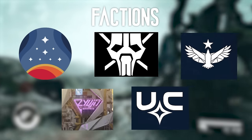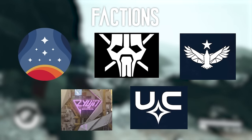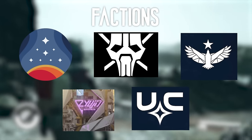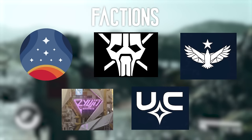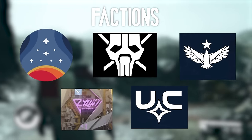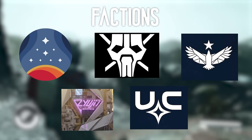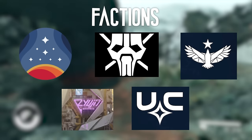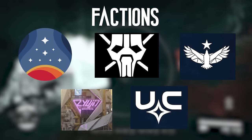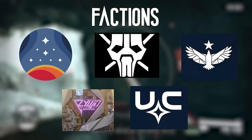The Great Serpent Faith is a religious faction with a particular interest in gravjumping, and their focus on this technology could give players unique advantages in traversing the game. Players should also watch out for House Varun, a dangerous and fanatical religious group whose beliefs are unclear but could pose a significant threat. Sanctum Universum is a religious faction opposing the Enlightened, suggesting a power struggle between the two groups. Spacers are a group of spacefaring raiders who could pose a significant challenge to players exploring the depths of space.